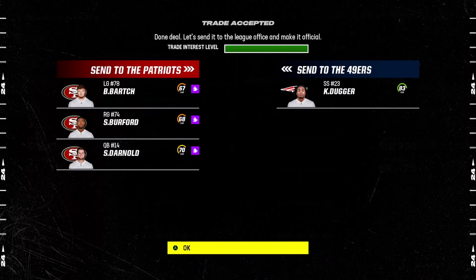Sam Darnold and some O-linemen for Kyle Duggar. I love Kyle Duggar in franchise — I love moving him to linebacker, moving him to free safety. You can move him around anywhere. This guy can hit, he can play, he can move fast. He is 27 years old, so he's not a great age, but the guy is a stud. He has a star development, so he could develop probably into an 85 or 86 overall by the end. He's not expensive — you just gave up Sam Darnold and you're getting Kyle Duggar. I'm doing this every single time. This is such a good trade.